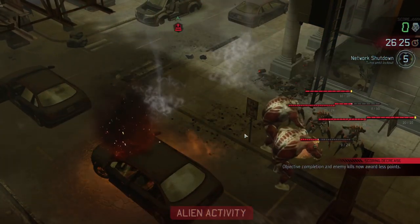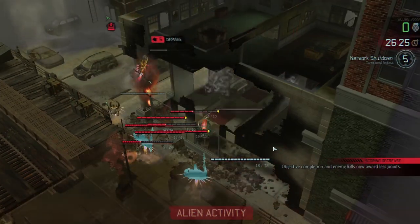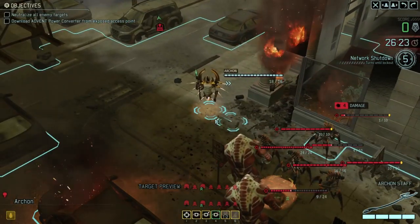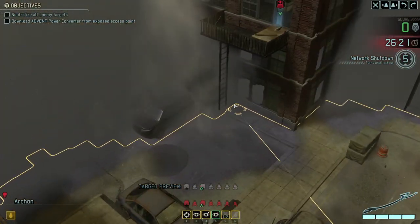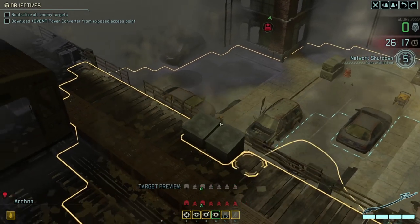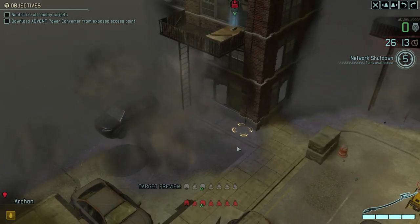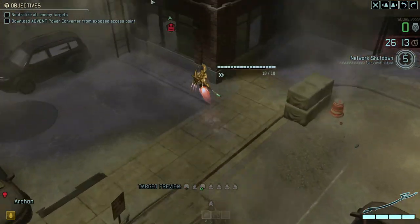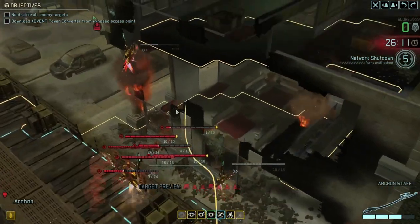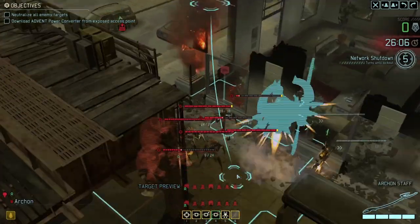There's the first Blazing Pinions, and there's the second one. I think we might have done a little bit of friendly fire there, which is unfortunate. Let's get this Archon away — we'll move over here as quickly as possible. I reckon that Archon should be able to get up top in the next turn without any difficulty and then we'll complete that part of the mission. Now we need to deal with all these enemies down here.